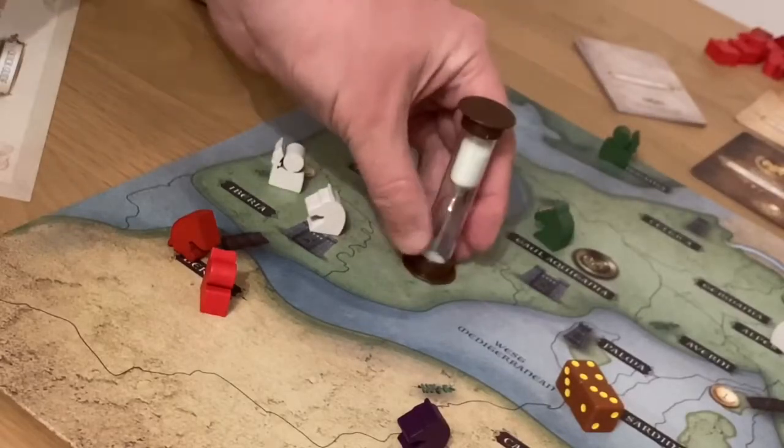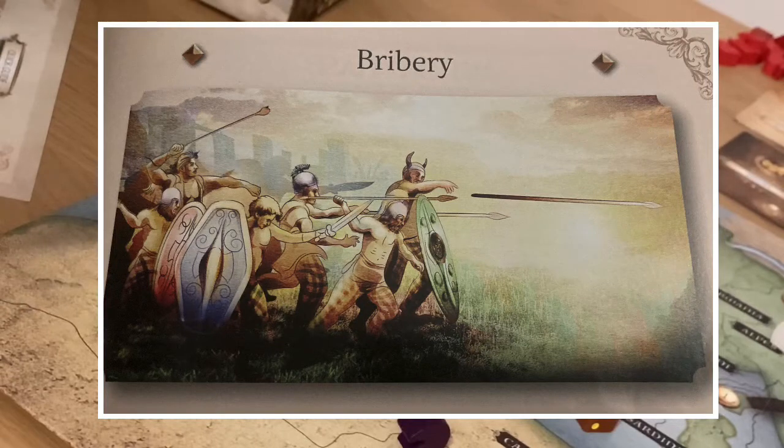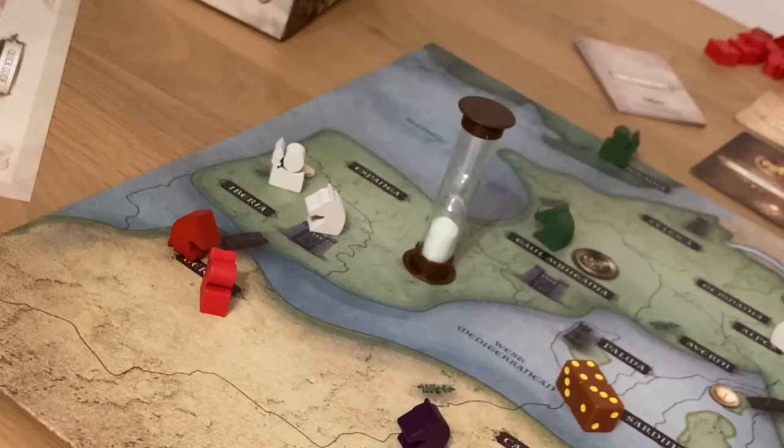Your planning phase has a maximum time limit of one minute. If you exceed that, you are open to other players making a bribe. The bribe is successful if the briber declares which army they're bribing and hands over the right amount of money to the bank before the late player gets the chance to take an action or before another player successfully places a bribe. The late player could lose a maximum of one territory to a bribe in the planning phase. If more than one player attempts a bribe, they roll off to see who wins.